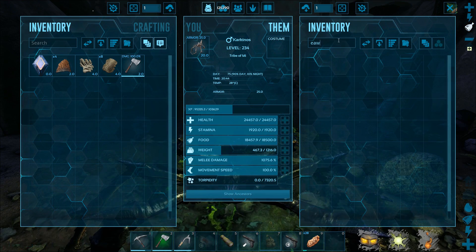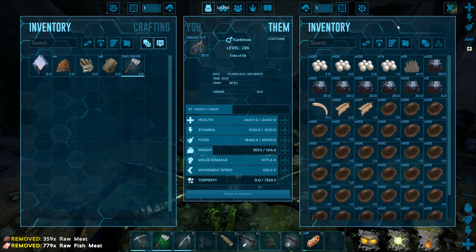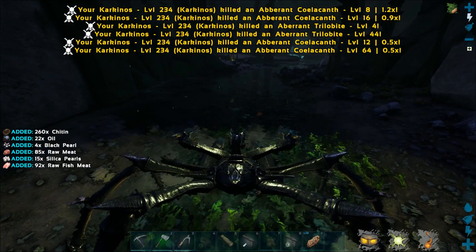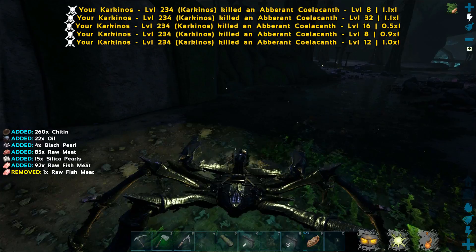Okay, let's drop all of that again. Yeah, that's a decent amount of oil, isn't it — considering we didn't harvest any oil nodes, just from the trilobites.